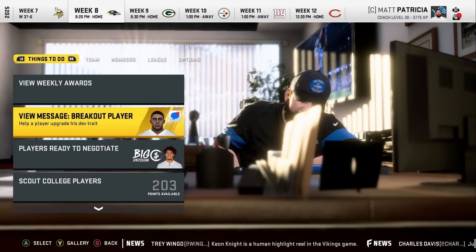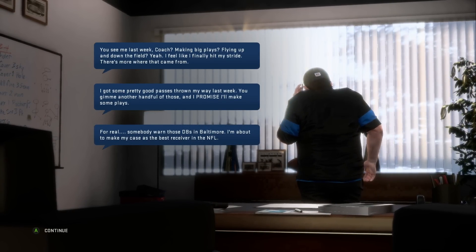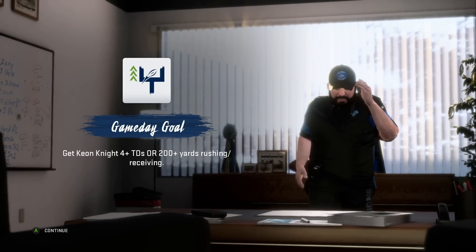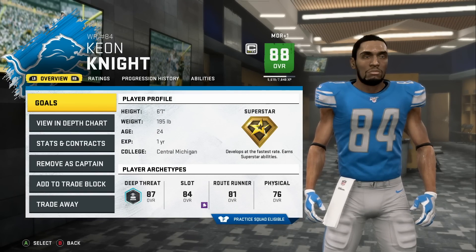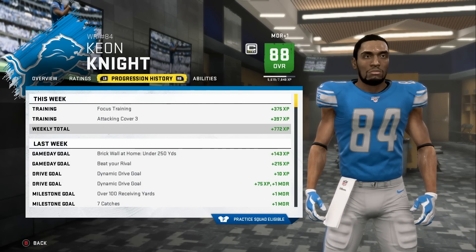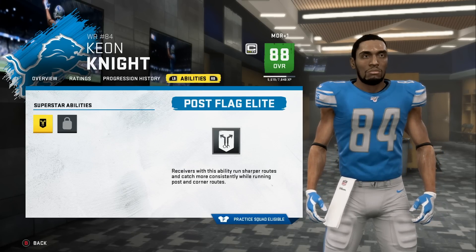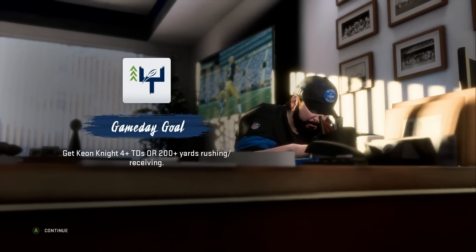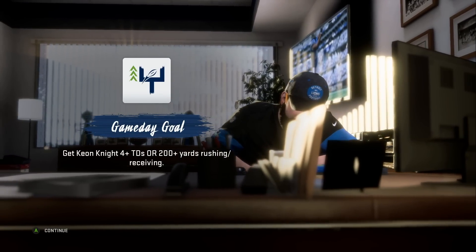Next episode, we will be going up in a Super Bowl rematch against the Baltimore Ravens. And take a look — Keon Knight has an upgrade opportunity to superstar X-Factor. But he has to get four-plus touchdowns or 200-plus yards receiving or rushing. That is going to be tough to do — just getting one of those is tough. He is a superstar trait and the number 19 ranked receiver in the NFL. If anybody can do it, it's him. He's got the speed and already has a superstar ability — the post-flag elite — so he's tough to cover in sharp routes, corner routes, and post routes. This is going to be fun. Four touchdowns, 200 yards is definitely tough. Hit subscribe, hit that like button. Next episode we will see if he will be a superstar X-Factor. Stay tuned.